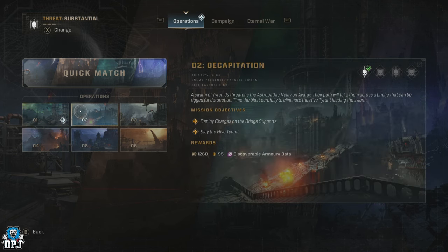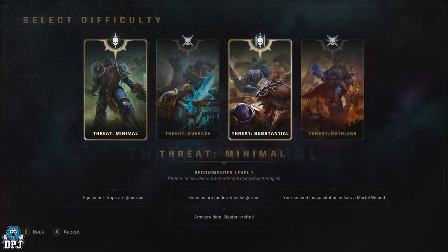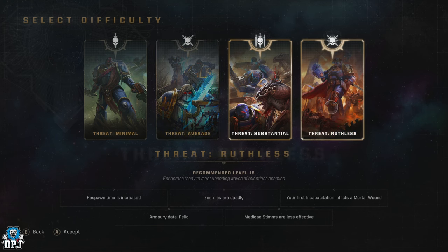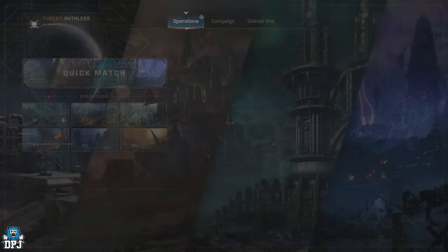Operations drop Requisition, which is this game's main in-game currency used in unlocking chapters, weapon versions, class perk tree perks and much more. Requisition drops from these operations, and depending on the difficulty you play on, the more you will earn upon completing said operation.